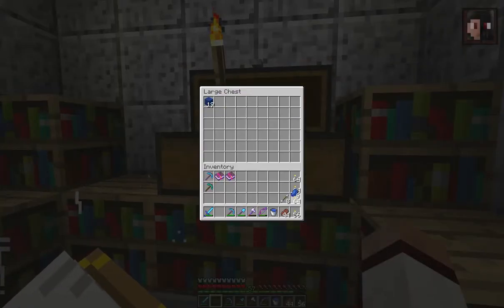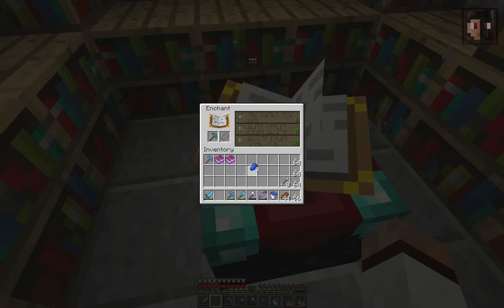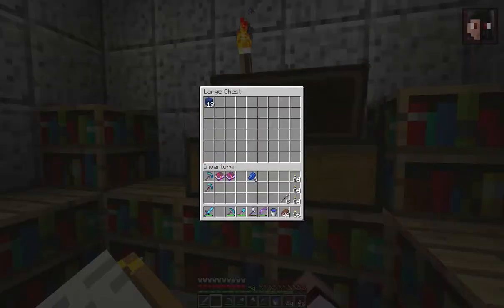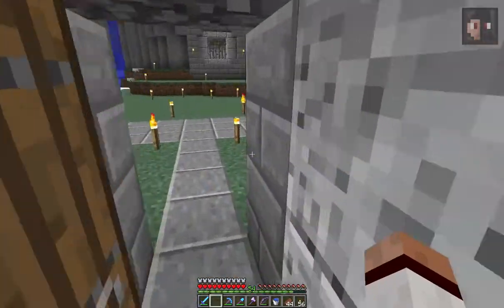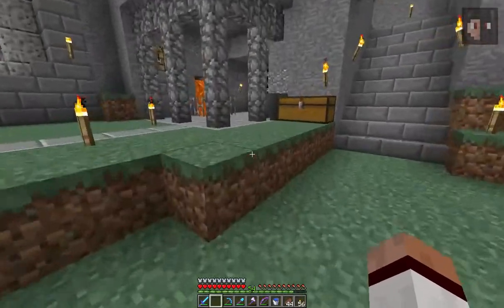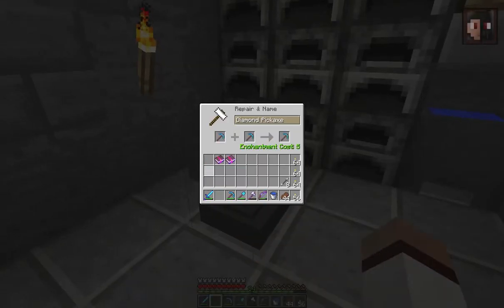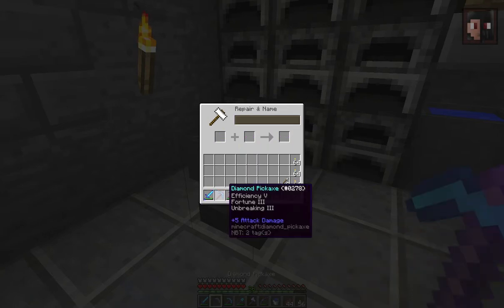Let's get some Lapis Lazuli. I've already been enchanting a bit so that I could get Efficiency 4 from this pick. Now we have two picks with Efficiency 4, so let's combine them, because I really need this pick otherwise we can't do work. Efficiency 5. Fortune 3. Unbreaking 3. It's back.